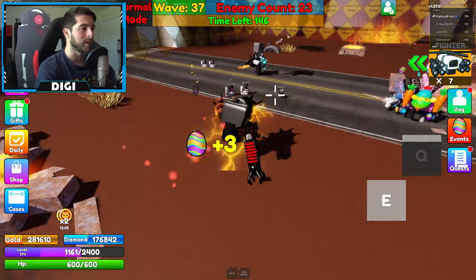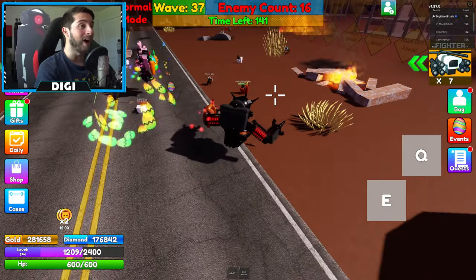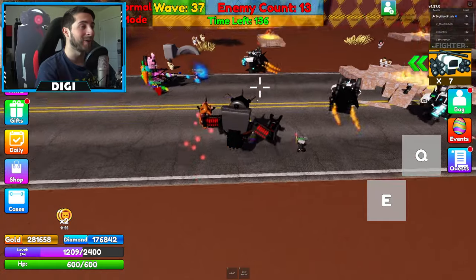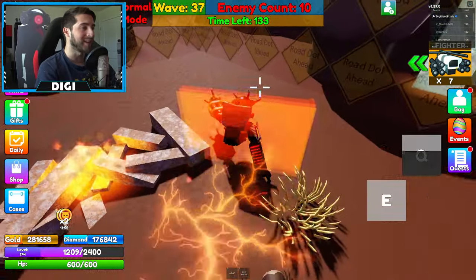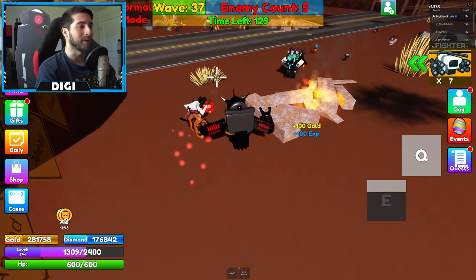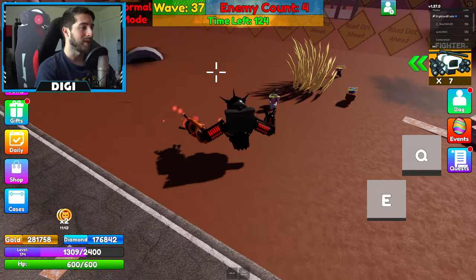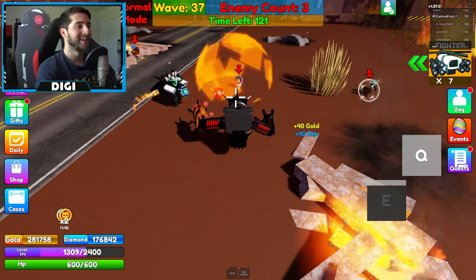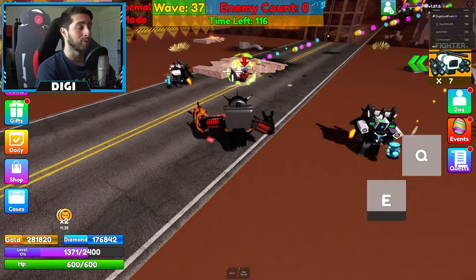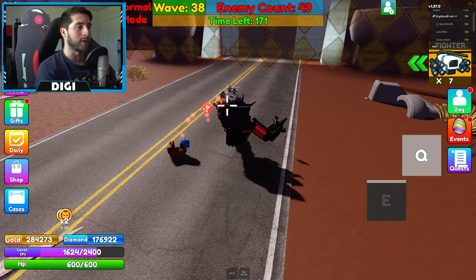Next up is Q — oh my gosh, that was sick! He does like a little charge and then launches. It doesn't really do much damage unfortunately; it's good for smaller characters but not really for boss fights. His E though, that one is pretty good and strong.